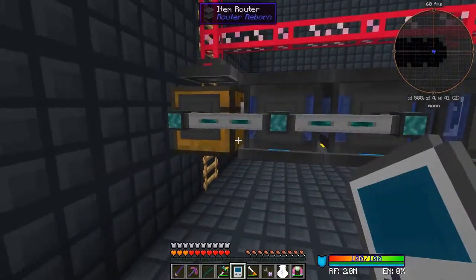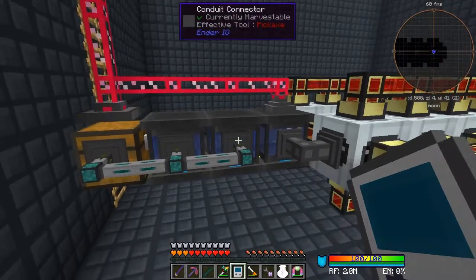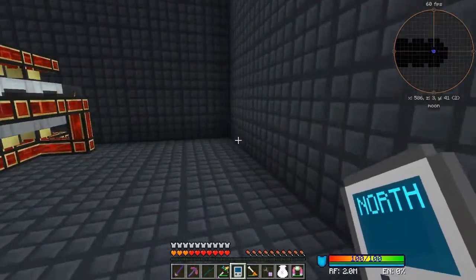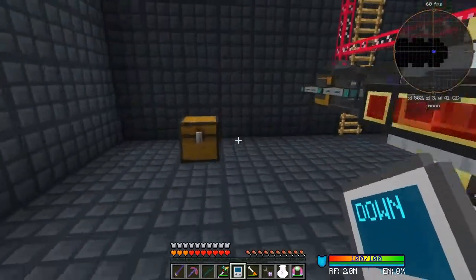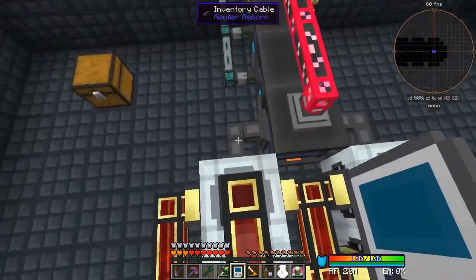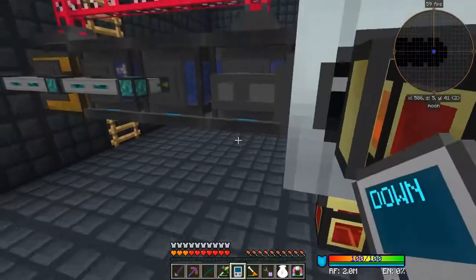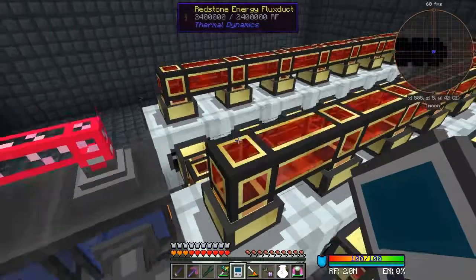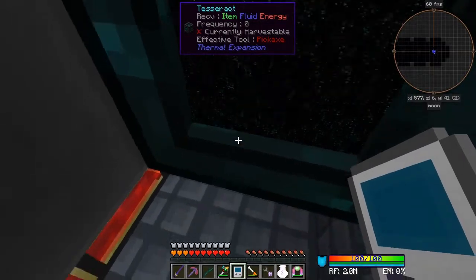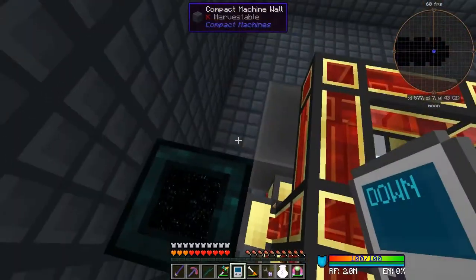It sees both centrifuges and at the moment they're all empty. There's an export pushing items in and being pulled out as simple as that. I can't think of a way to get an extra face on here because you need the power connected - at least we could do it to all but one of these centrifuges, and all the other faces are connected together.